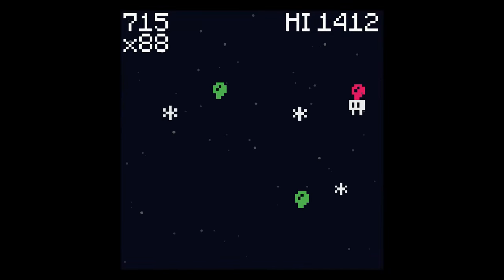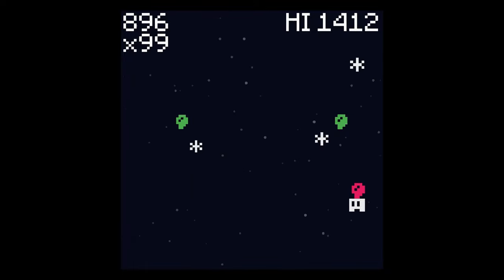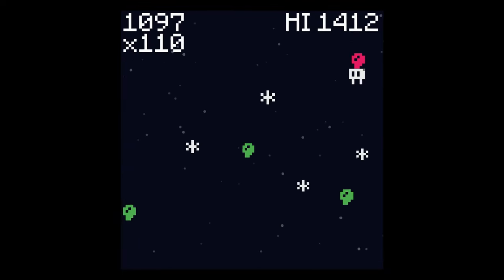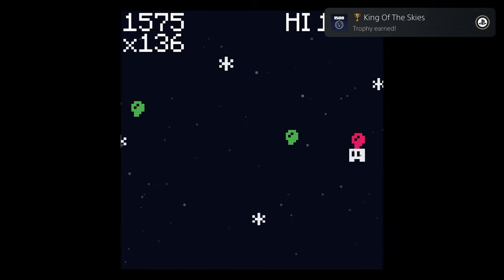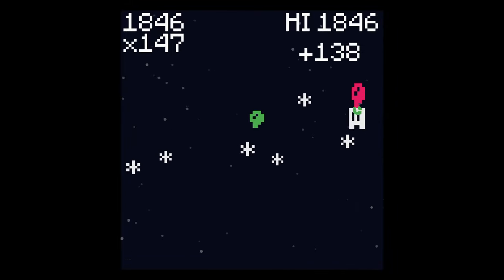Trophy-wise, you've basically got two goals: get to a score of 1,500, and survive for a minute. Every other trophy should unlock along the way without issue. Personally, I found surviving for a minute to be by far the most difficult of the trophies, but you could absolutely get it while going for the 1,500 score trophy.